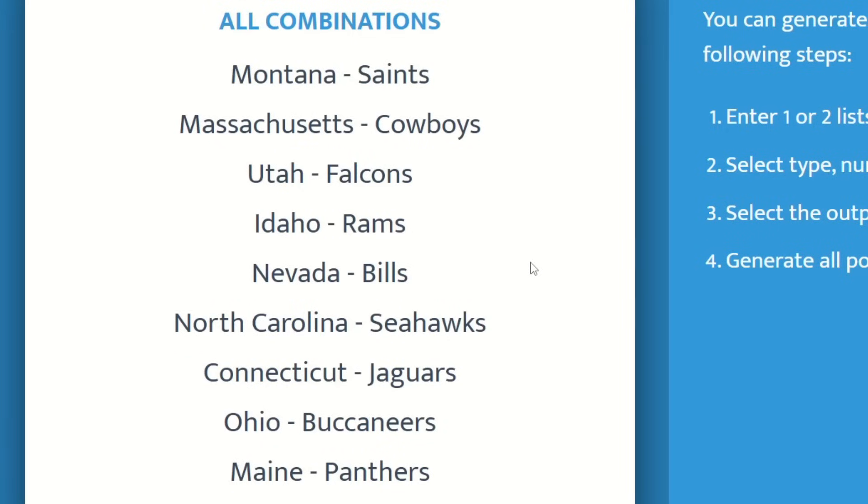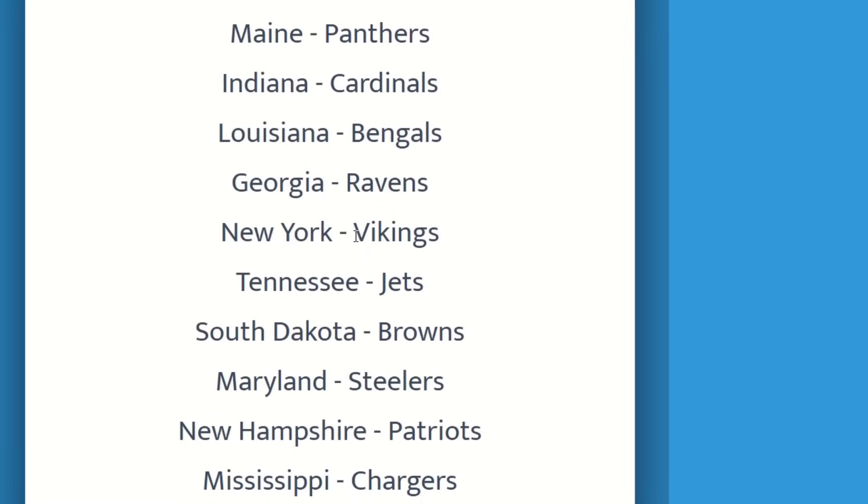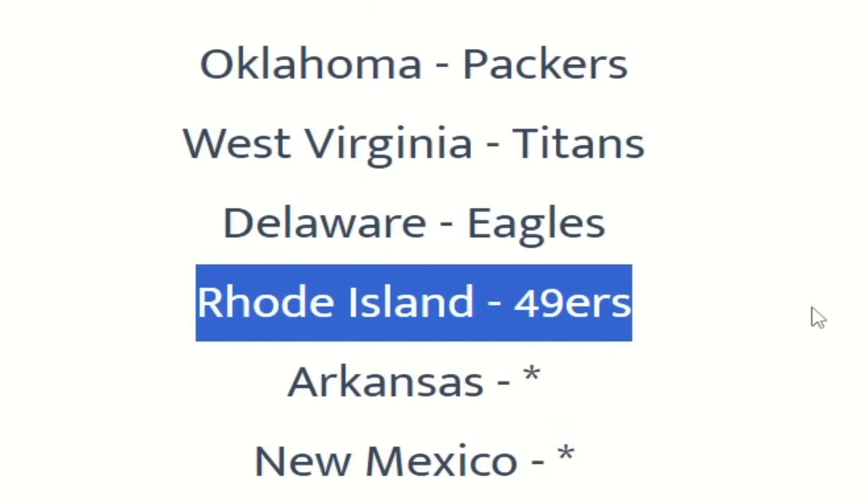What's going to happen is that this program will assign a random, unique order for all these teams to be assigned with a certain state. I'm not going to read all these out — I'll just scroll through and mention the funny ones. Like the Vikings going to New York, the Jets going to Tennessee. And apparently the Giants are going to a state I didn't know existed. The Niners are going to Rhode Island, which is probably smaller than my backyard.